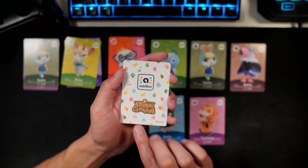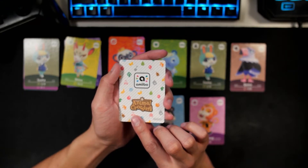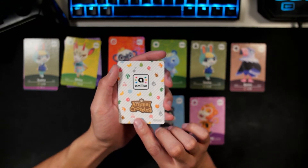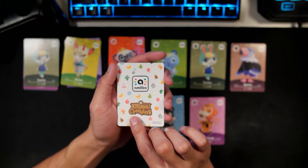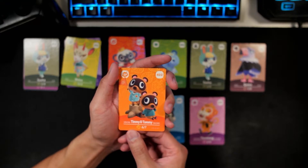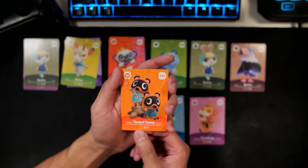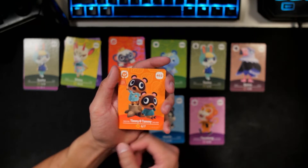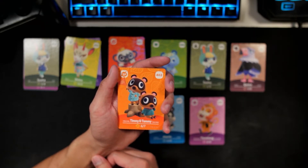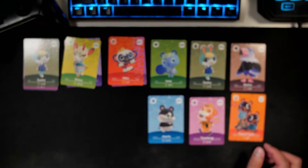Finally, our NPC character — at this point any NPC would be cool, but I'm hoping for Celeste or like Blathers or something. Here we go. NPC — oh, it's Timmy and Tommy! They are so cute — look at them. I love them. They are so adorable. I'm happy with this — this is a great pool.